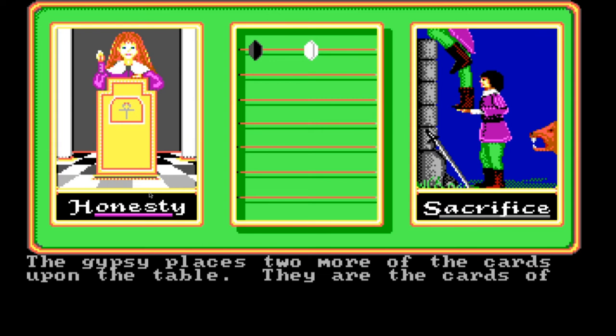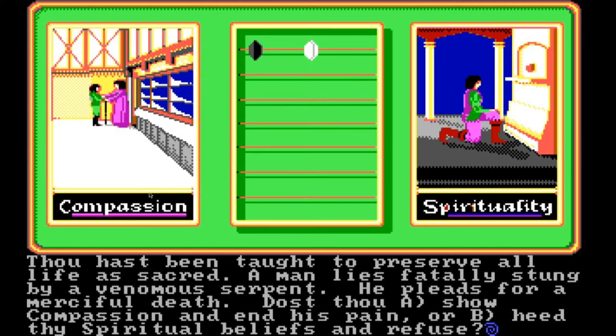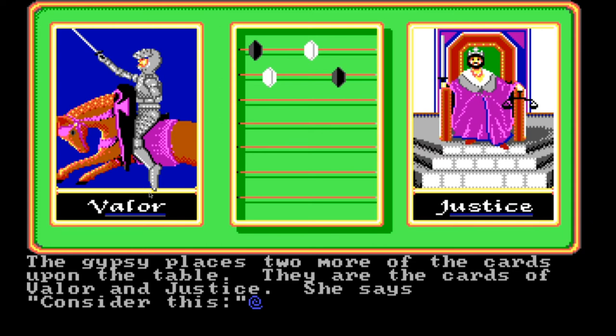The gypsy places two more cards upon the table — the cards of compassion and spirituality. She says, 'Consider this: thou hast been taught to preserve all life as sacred. A man lies fatally stung by a venomous serpent. He pleads for a merciful death. Dost thou A, show compassion and end his pain, or B, heed the spiritual beliefs and refuse?' This one I have less trouble with, at least in a game context. I'm going to do A — I'm showing compassion. I don't know what the beads on the abacus-like object mean; I've been through this several times and still don't know.